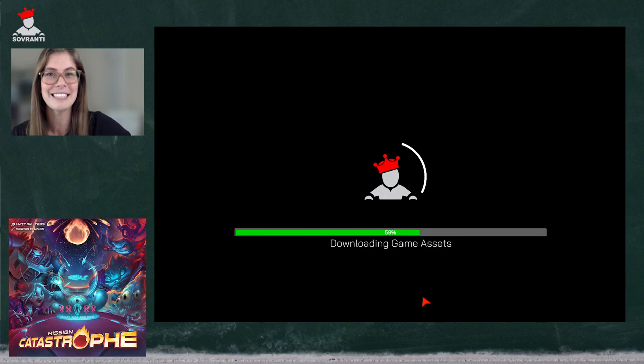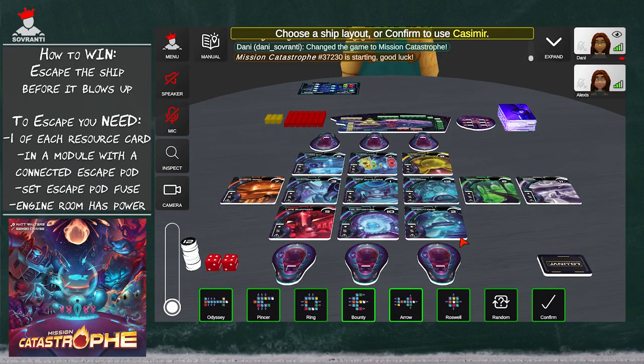Welcome to Mission Catastrophe. The goal of Mission Catastrophe is to escape the ship before it blows up. This is inevitable — it's going to happen. So you need to make sure you are the one that escapes in the competitive mode. If you're playing the cooperative mode, you need to all make sure you can escape in order to win.